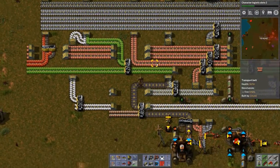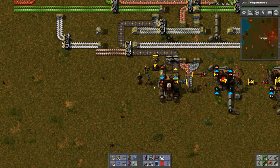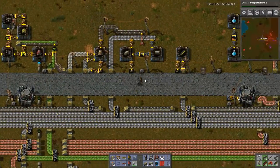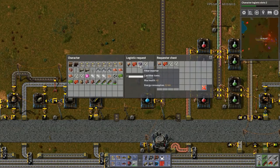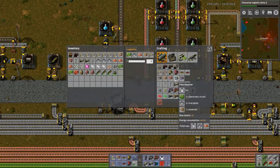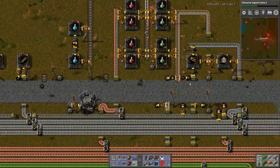I think I need to increase my battery production. Yeah, definitely need to do that. This will work for now, however. All that's left for these requests is filter inserters, which require electronic circuit iron plates and inserters, and electronic circuits and fast inserters.